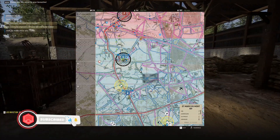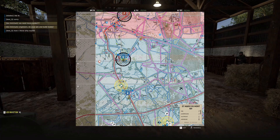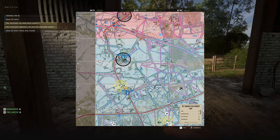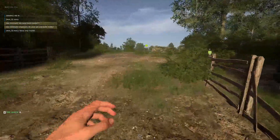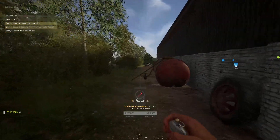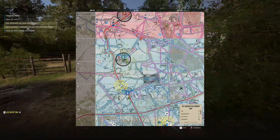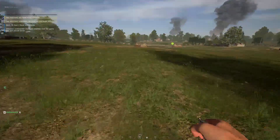We discussed building a garrison on the point - someone suggested the barn, but it was already made by someone else. We tried to build a second one behind it, then a backup garrison a little further back near the move marker. One squad member mentioned they were a commander who stayed behind enemy lines to build garrisons. Our garrison went hot shortly after, so we asked if anyone had eyes on a tank.